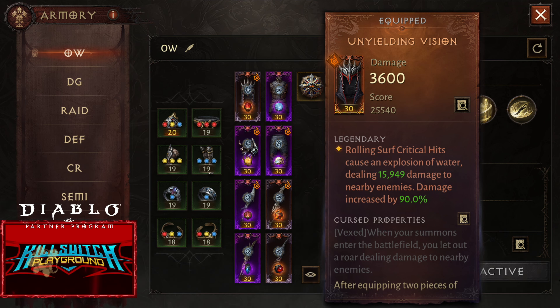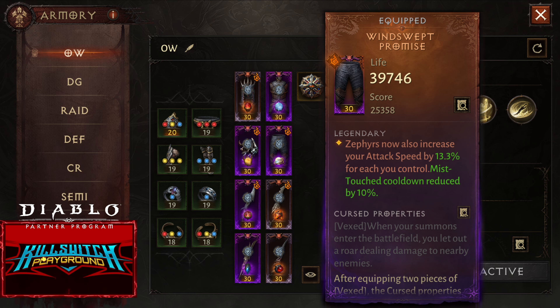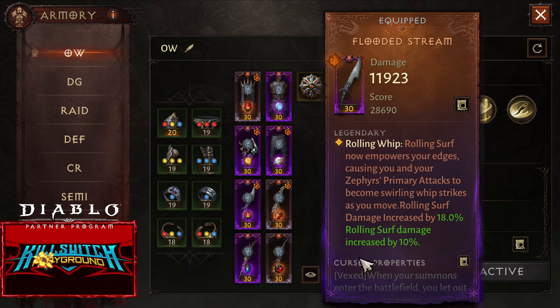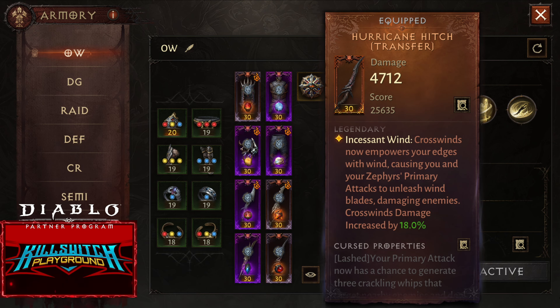For the green set, 4 pieces Vitus Urges is a must. You can also combo this with 4 pieces Gloomguide's Prize, 4 pieces Banquet of Ice, 4 pieces Angmet's Conflagration, or even 4 pieces Grace of the Flagellant.